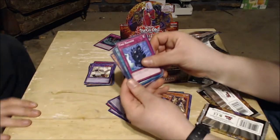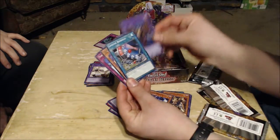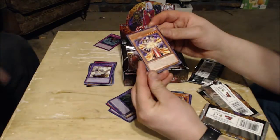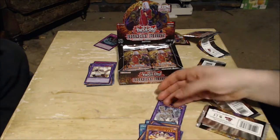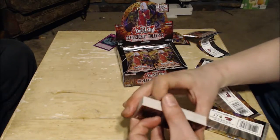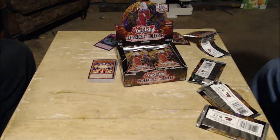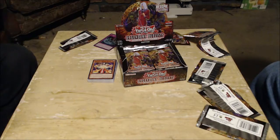Alright, here we go with the next pack — Time Machine, Crystal Tree, Thousand Eyes Restrict, Limiter Removal, and Illusionist Faceless Magician. One of the new Eyes Restrict archetype cards. It's basically a Thousand Eyes and Millennium Eyes Restrict — an amped-up version of Pegasus's old Illusionist Faceless Mage, which was just a normal monster back in episode two.